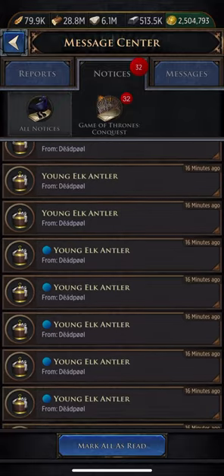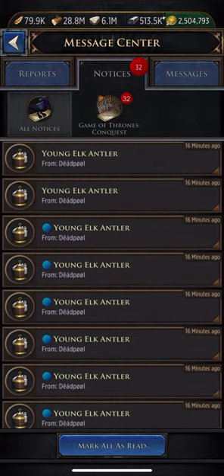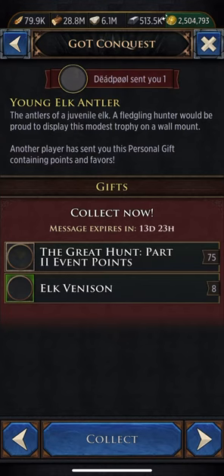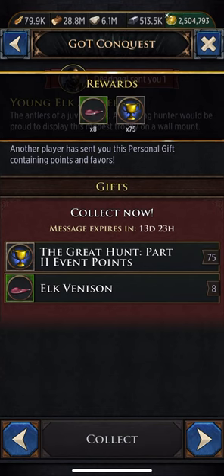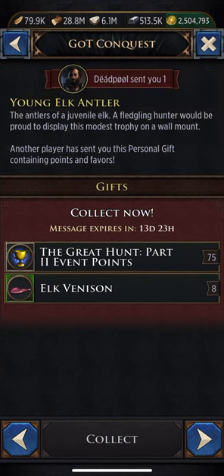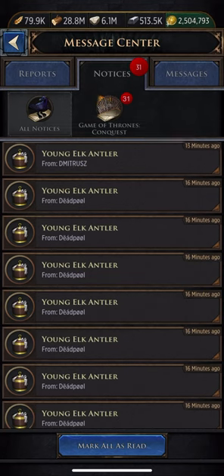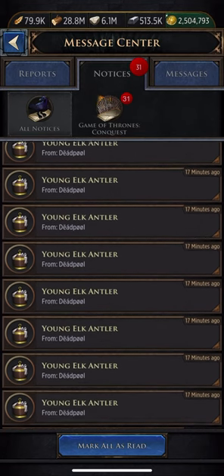Here we go — I'm going to click on the one from 16 minutes ago, the very top one with the blue dot, which means it's unread. Click on it, click collect — great, I get it. Now watch the bottom right hand button. I click on it, it highlights and blinks real quick, but I can't collect. Click on it again — still no collect button. Everything to the right I should be able to collect on because it's still all unread, but it only shows I've read one.